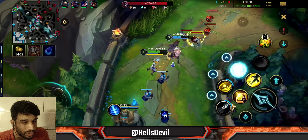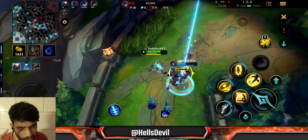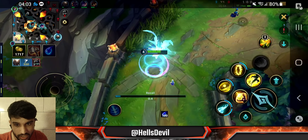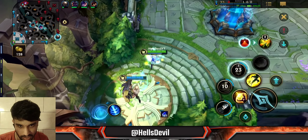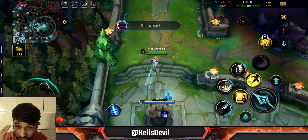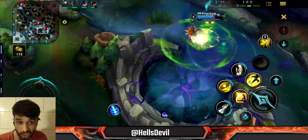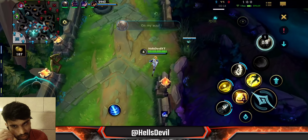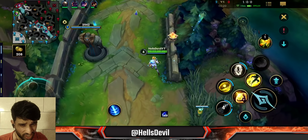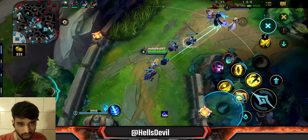Even though the enemies were winning the trade, I kept my eyes on the map. The Vayne made a mistake by walking under my turret — and I noticed that the Braum passive was stacked on the Vayne. Ezreal can proc the Braum passive very easily with a basic attack, then Q, then another basic attack. I saw the Vayne run under the turret and immediately attacked her, and I was able to get the kill.